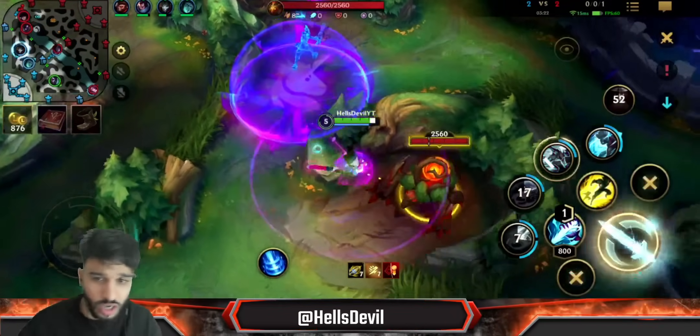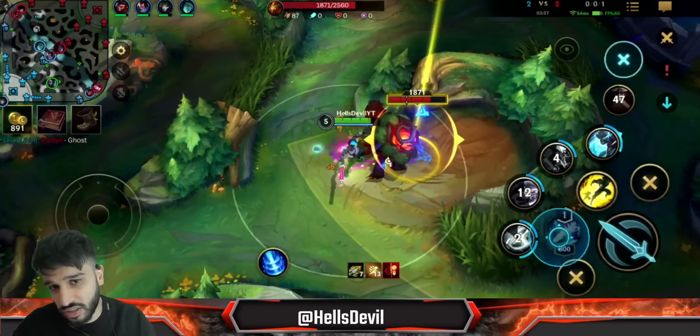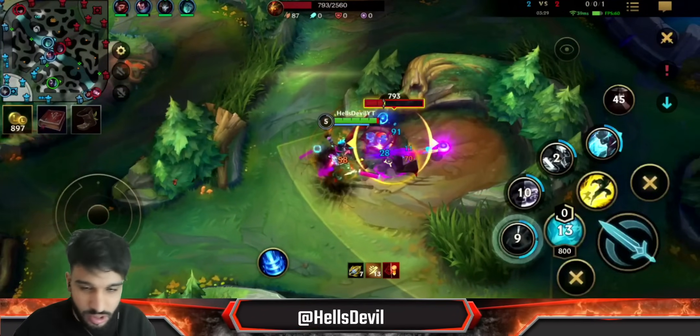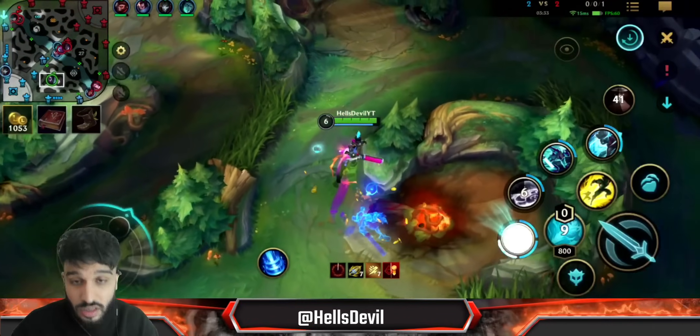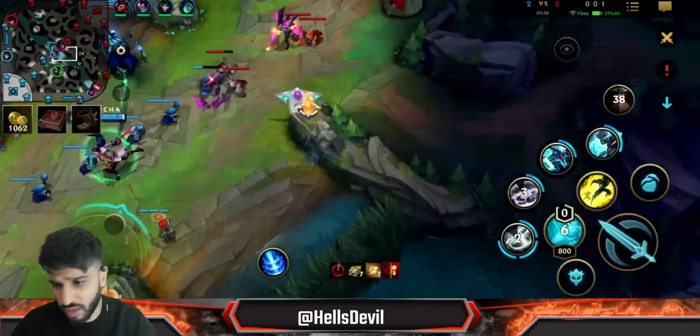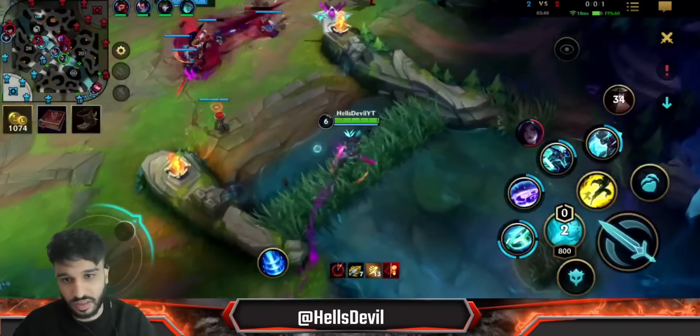With Echo, to take the jungle faster, you want to pre-smite jungle camps. Be careful though — make sure the enemy jungler is not in your jungle. Right here I pre-smited it, because the passive of the second ability does bonus damage when the enemy is below around 20-30% health, so your basic attacks will really hurt when they're low.